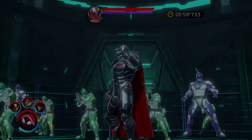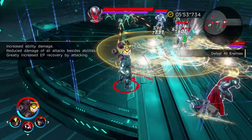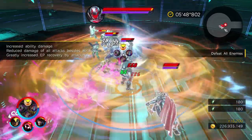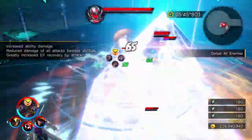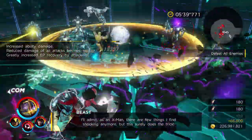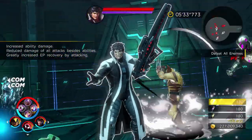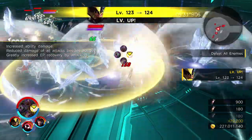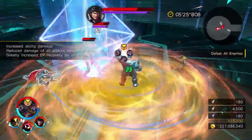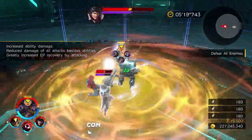That brings us into the second section of this gauntlet, which involves a fight against Ultron and a bunch of little grunts — a couple of Kree soldiers primarily, though there are a couple of other opponents that make their way in here. The quirk with this fight is you deal increased damage with your ability and synergy attacks, so keep that in mind. As soon as you have Ultron down, that will prompt the spawn of Maximus, along with a couple of Ultron grunt soldiers. With your extreme attacks and synergies, you're going to do really well to take these characters out.